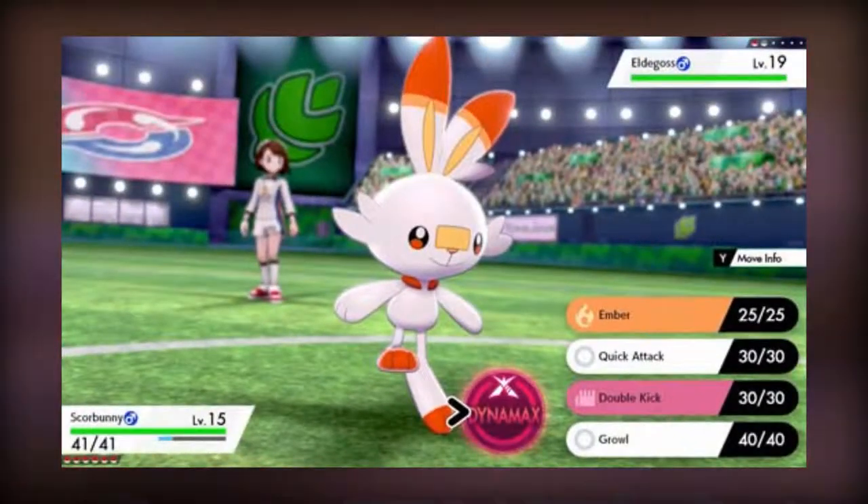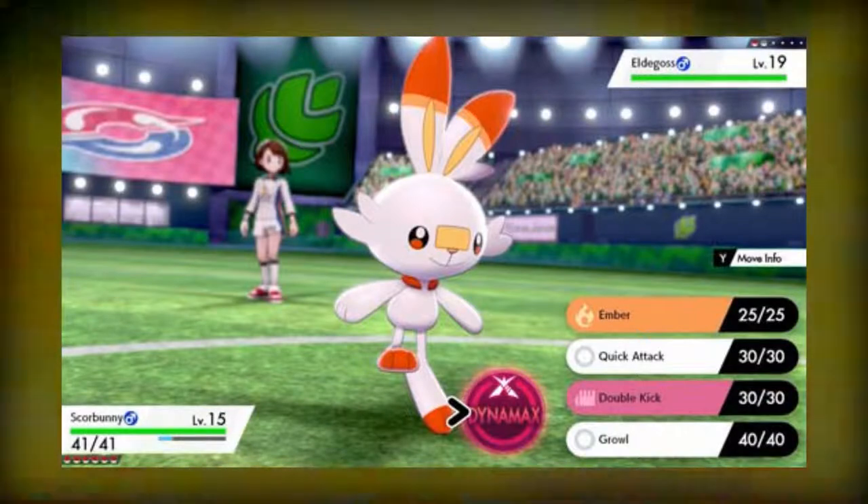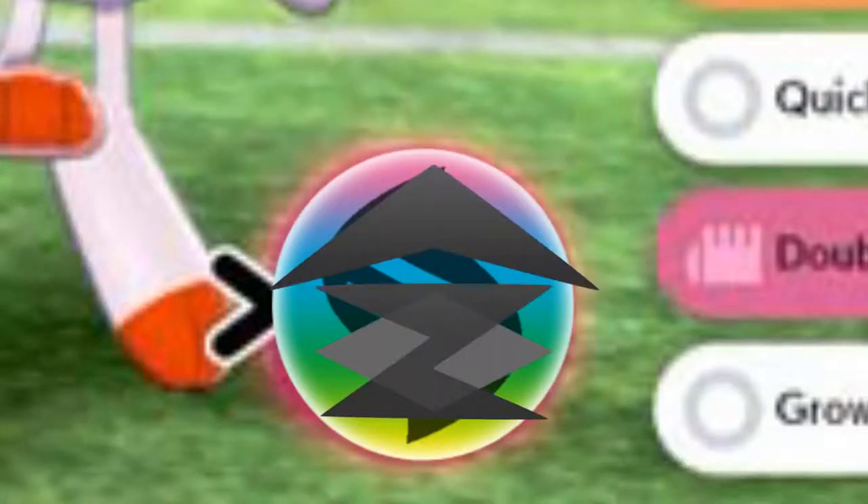Moves have an icon to represent the type, and the background color will change to represent the type too. So it's kind of like Let's Go, but more minimalistic and pretty flat. The dynamax button is on the side of the moves, and the Mega Evolution and Z-move buttons will probably be in the same space or near it. Maybe you can't use Mega Evolution and dynamax together, because that might be broken if you can.